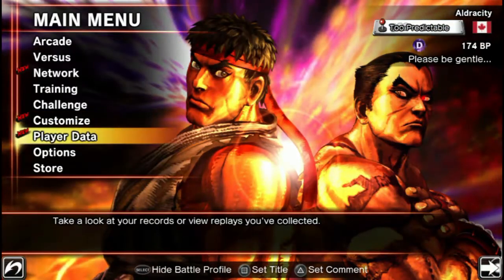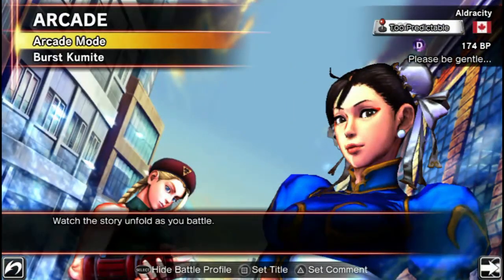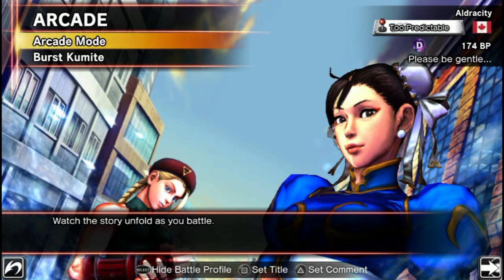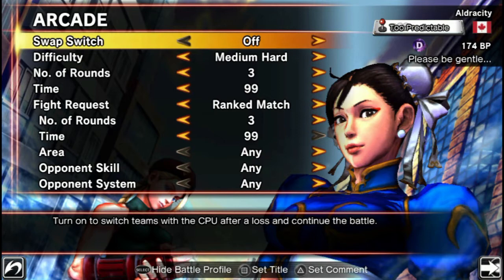There's also a gallery where you can view artwork, video, and all that. In the arcade menu there's Burst Kumite, which is just tons of CPUs, and there's arcade mode. It says 'watch the story unfold,' but it doesn't specify that you need specific pairings to see certain stories. For example, if you pick two random Tekken characters, there's a generic Tekken story. Similarly with Street Fighter characters. However, if you pick specific pairings like Ryu and Ken, or Jin and Kazuya, there are special story cutscenes at the beginning and end.